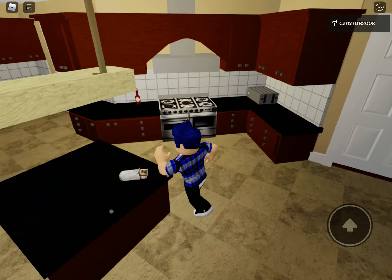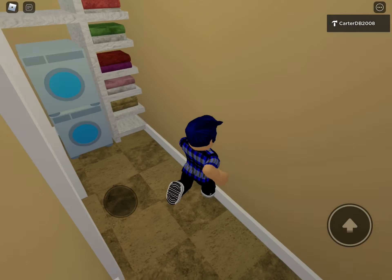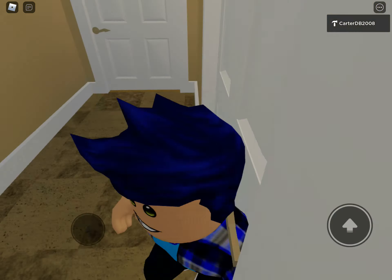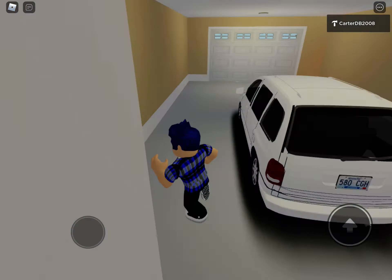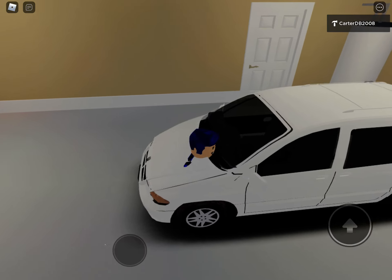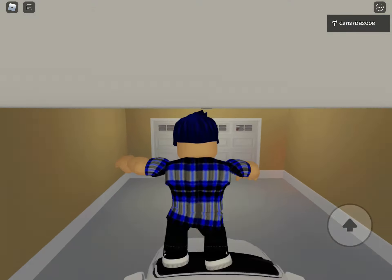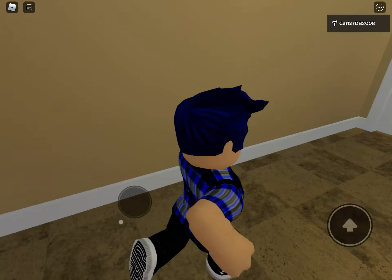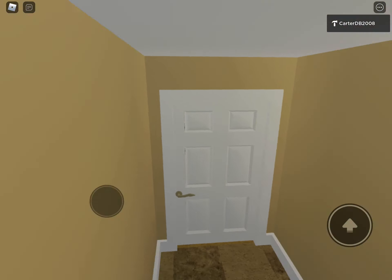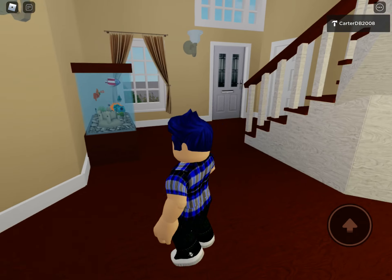This is the toilet, this is the hallway, this is the laundry room, and this is the white minivan. This kind of looks like my mom's minivan. It was supposed to be a red Ferrari but maybe I didn't update it.